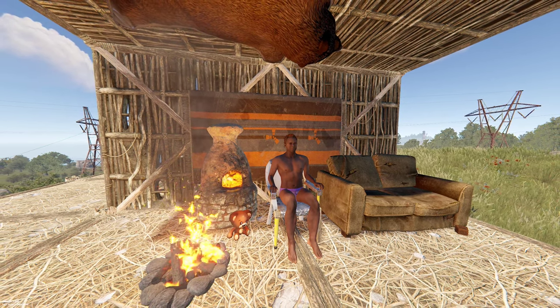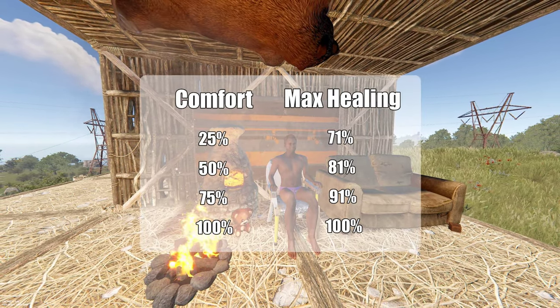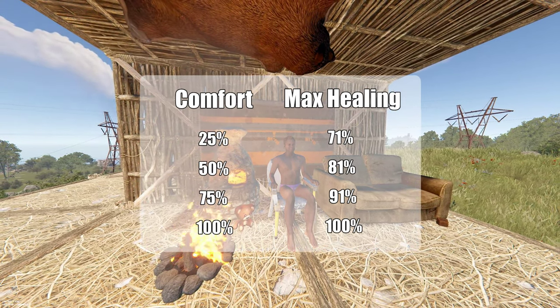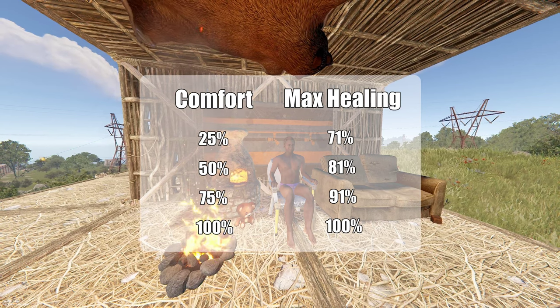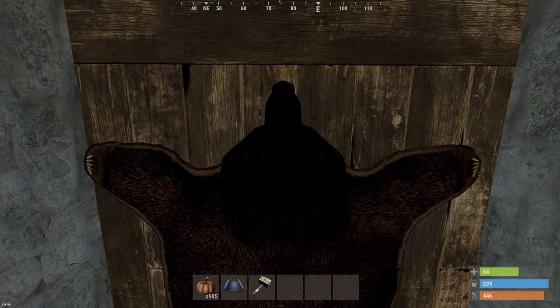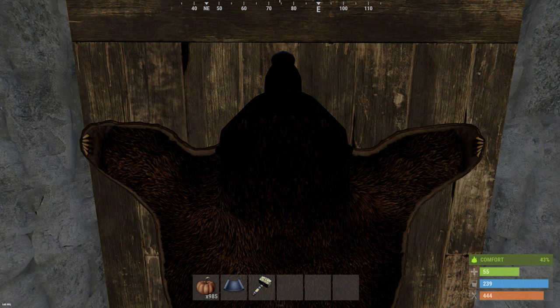Comfort healing comes from the comfort status granted by campfires, furnaces, rugs, etc. It will heal you nearly 1% of your max health per second, decreasing your food and water in the process. It only works if you have more than 100 food, 40 water, and no negative status effects. As a side note, you can get 100 comfort standing directly below the head of a bear rug placed on the ceiling.